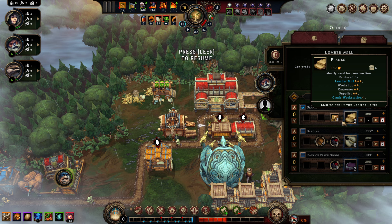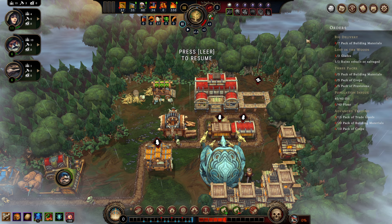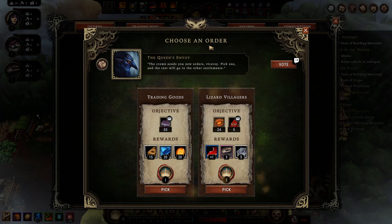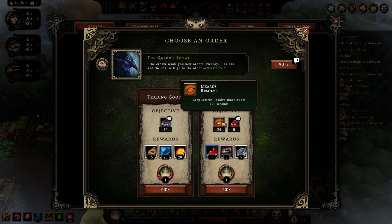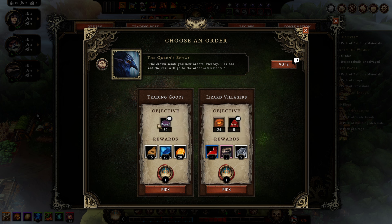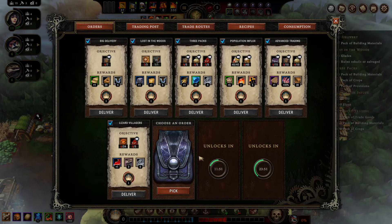It's even doubly effective. As we not only spend less wood per plank, we also have the chance of double yields when beavers work in there. That's why I keep bad-mouthing the crude workstation for a good reason. Lizard resolve above 24 plus 5 provision packs - this is legit to me. Dirty trade goods are quite a lot. This is doable, but not yet right now - we'll be getting there.